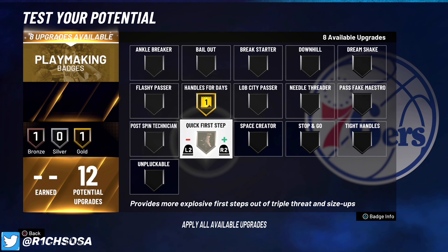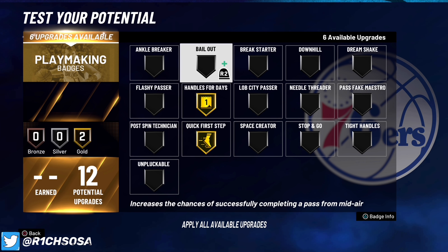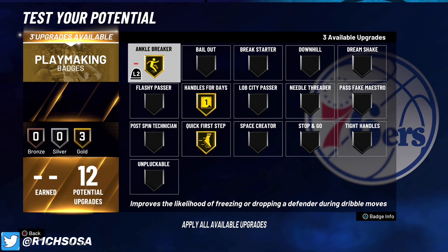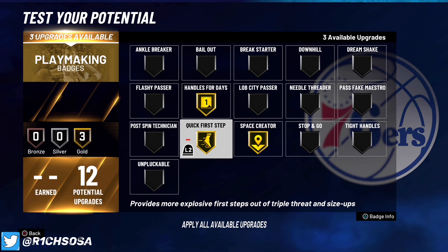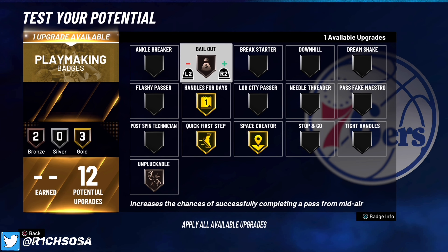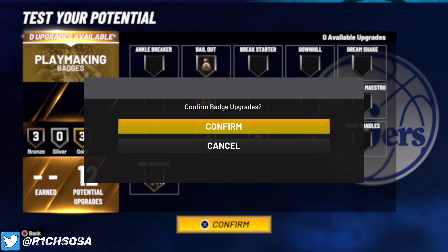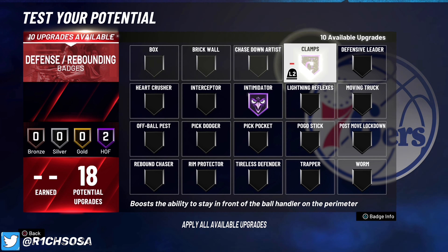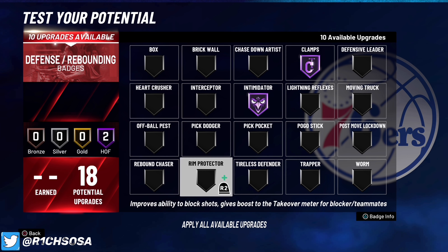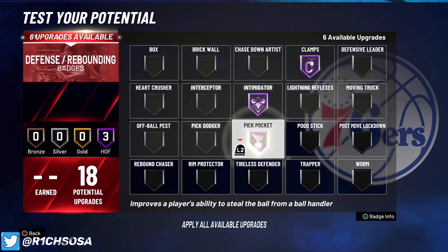For playmaking, the essential badges are Handles for Days and Quick First Step. With six remaining badges, you could go with a couple bronze, a few silver, or two gold. If you want Ankle Breaker, put that on gold. I'm going to put on Tight Handles on gold and Space Creator so we can break some ankles. Alternatively, you could take off Tight Handles and put on bronze Unpluckable, Bailout, and Stop and Go — that's another really good setup. For defense, throw on Intimidator at Hall of Fame, and also put on Clamps.